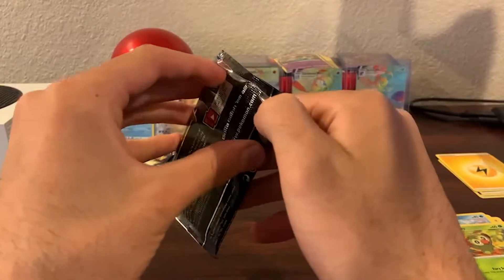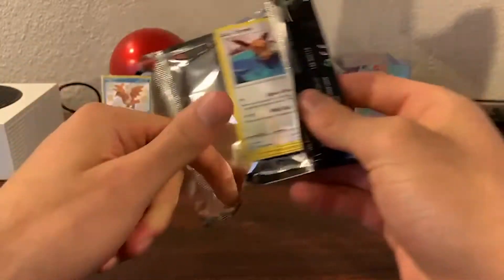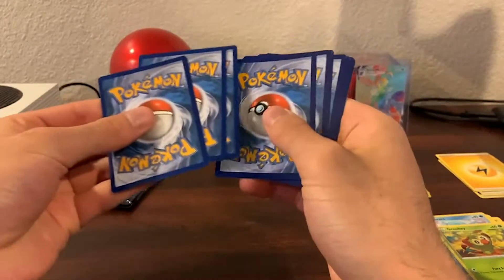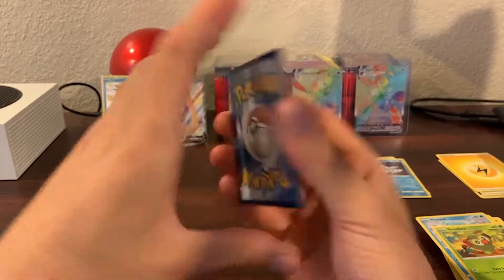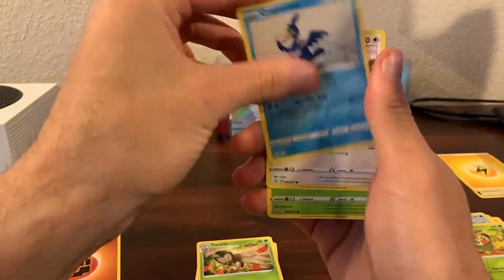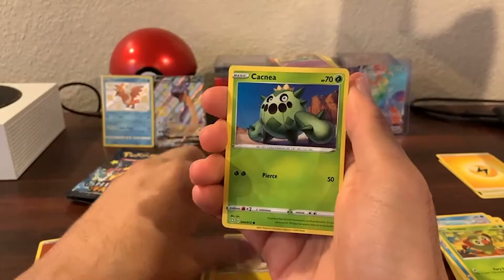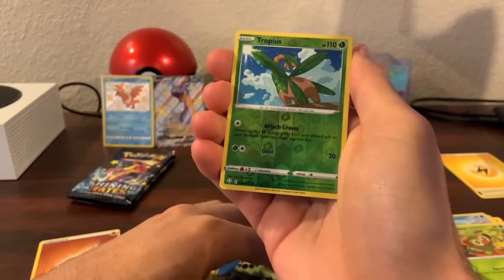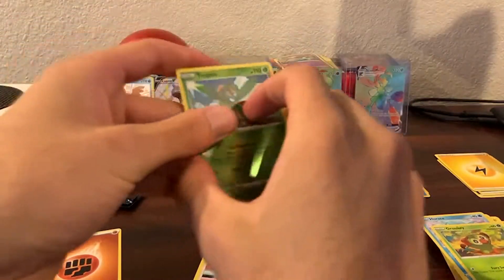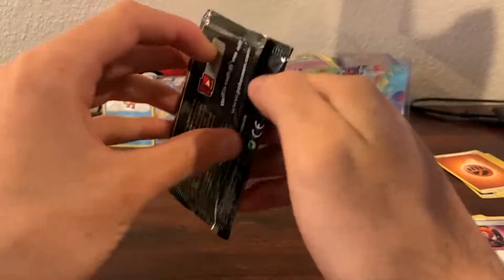All right, let's not mess up this card. Leaf, Fighting energy, Elder Grouse, Dark, Trapinch, another Cramorant, Eevee, Glossifleur, Chisel, Morpeko, Cactus, a Reverse Holo Trapinch, and a regular Boss's Orders. Next pack.